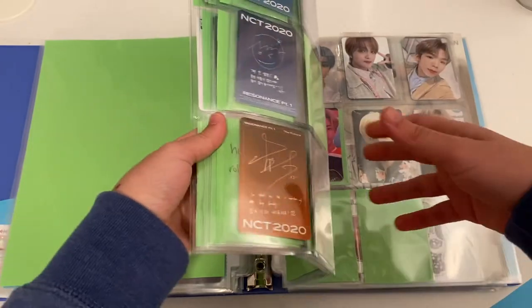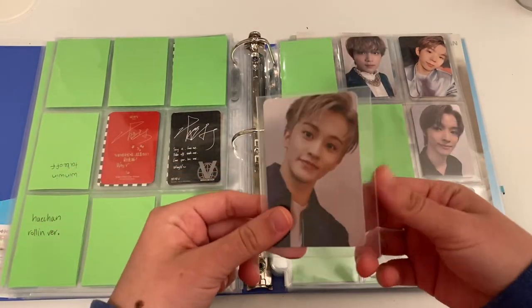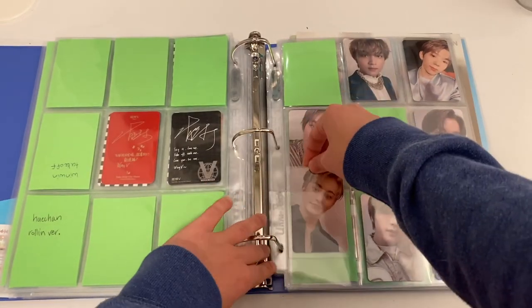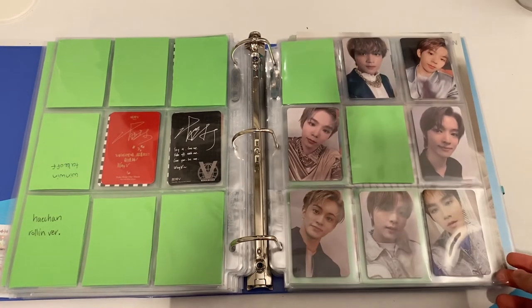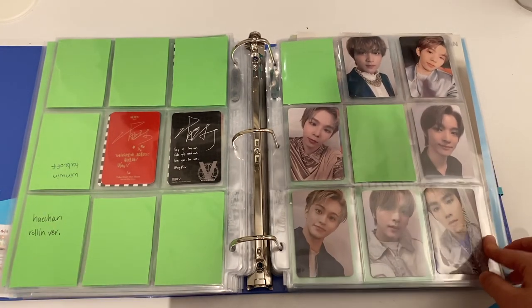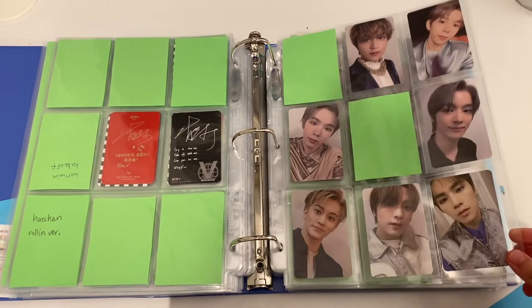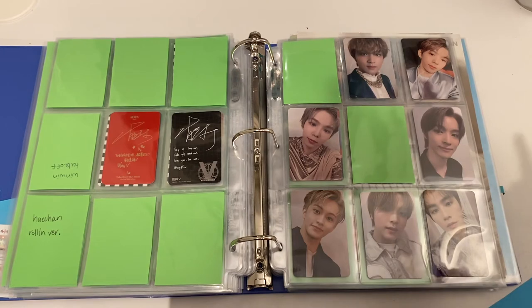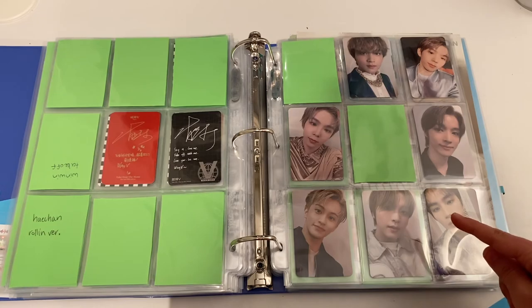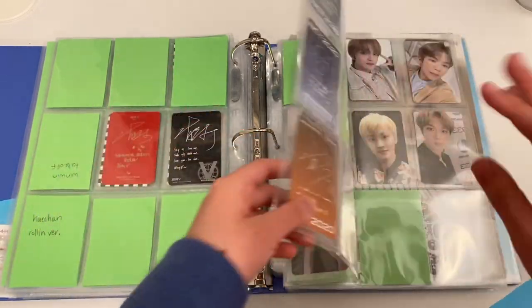Next is NCT. We have a Mark card that goes here — it's his Future version. I'm still missing the Past one; his cards are just so expensive. For NCT I'm trying to collect what I can. I bias Haechan, and then Mark and Joutaro are my second biases, with my bias wreckers being Xiaojun and Songchan. Just trying to fill a page with what I can. I do have Haechan completed, which is really great — I just want the other Mark to complete his page.